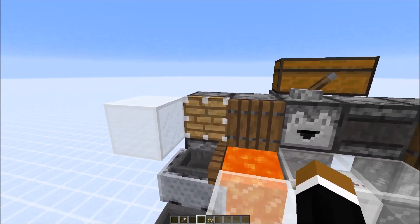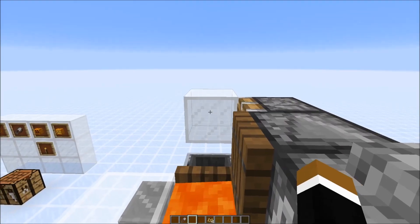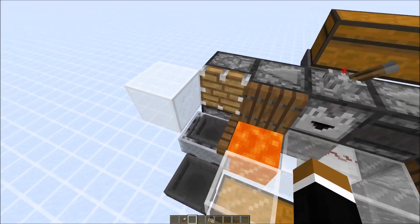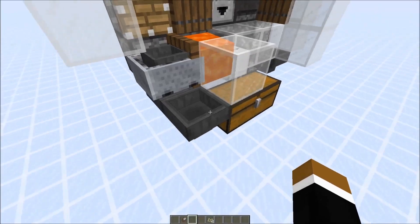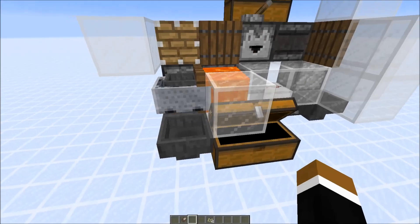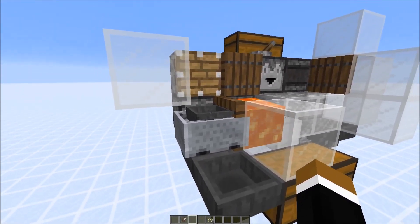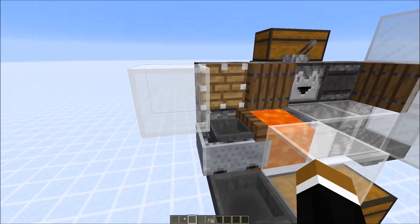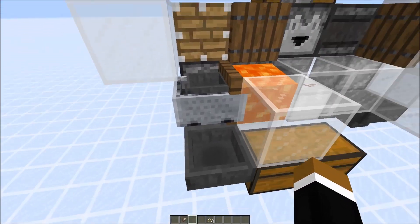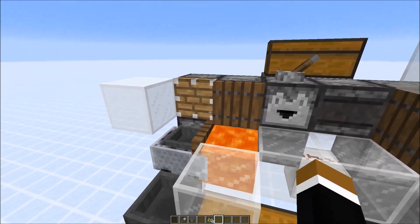This piston here would break the carved pumpkins — I place them against the block and then shear them, and the piston breaks it. The hopper minecart picks them up and puts them into this chest. I use a hopper minecart here because it picks up items faster and you don't need to worry about them spilling. If you just place a normal hopper there, it happened to me that the pumpkins would fly away.